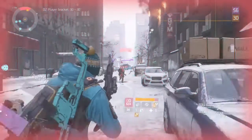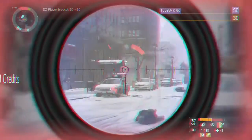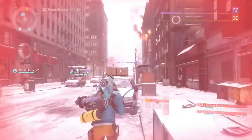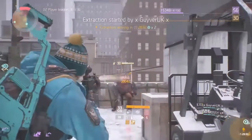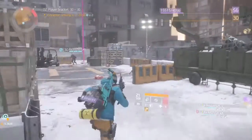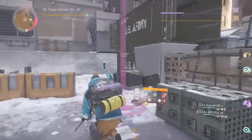I tried to change up the playstyle and use an ACOG scope — sit back and help the team out that way. But again, it just didn't seem that great of a strategy with this weapon. My teammates were still coming through and helping out. So this is why I can't personally recommend this weapon. It's going to cost you a lot of Phoenix Credits just to get the blueprint, and high-end Division Tech to keep crafting until you get a good roll.